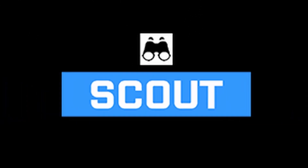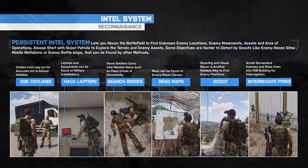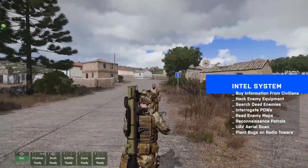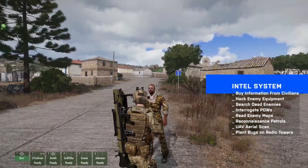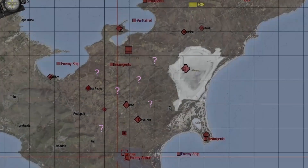The Intel System contains a complete reconnaissance and intelligence warfare simulation. Basically the enemy presence is not known to you at the beginning of the mission. You can recon the battlefield and gather intel on enemy presence in different ways.